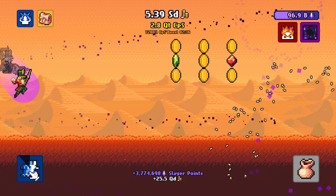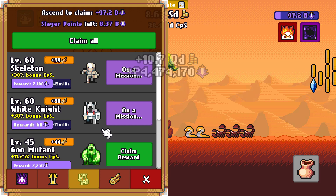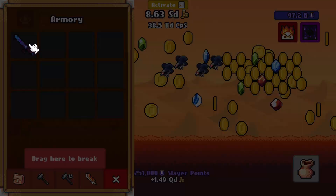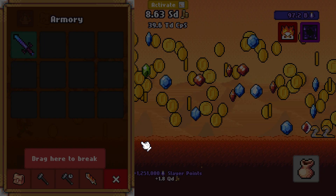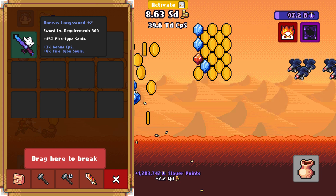I cut here because I had a phone call. Every time I click the top button I'm hoping to get the final achievement for offline gains, but I still don't have it. Here are my materials — this is what I got: not very spectacular, plus 45% fire type souls, but that's all. I can equip it — 3% bonus CPS. If you look at the CPS up top, you can see it went up a little bit. I can break it if I want but we'll look at that next episode.